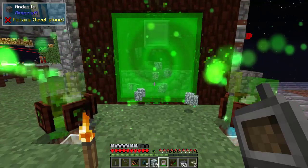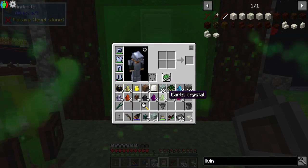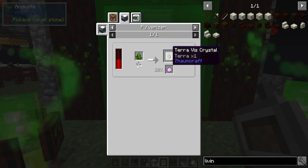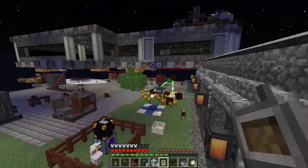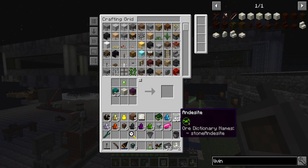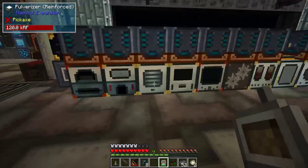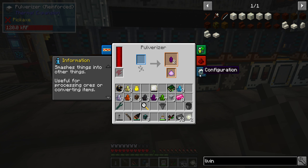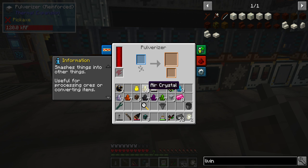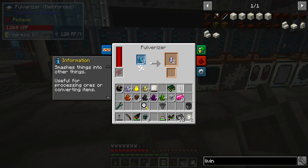That is a lot of elven wood — a stack and a half out of everything. So I have these crystals now, which I can pulverize. I could set up another pulverizer just for those. I'm probably not going to do that quite yet. For now we're just going to do one of each and get a couple of crystals.